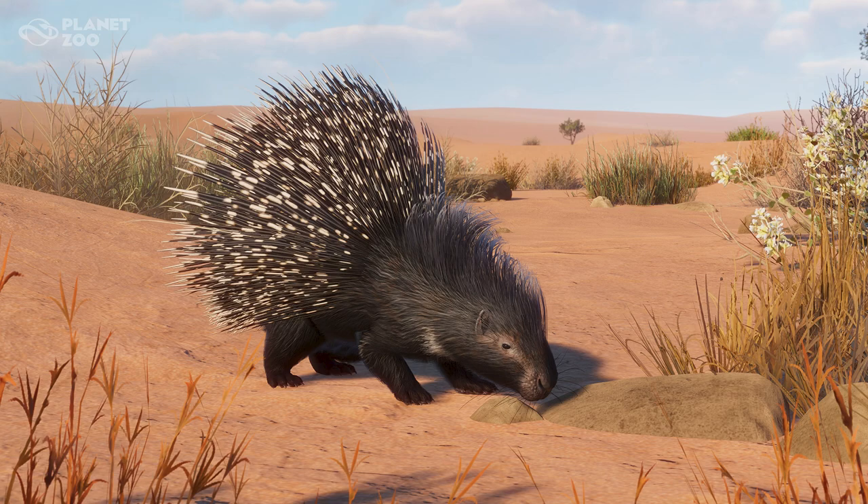The tips of its quills lodge into the enemy's skin, and the resulting wounds can disable or even kill the predator. Porcupines have been known to injure lions, leopards, hyenas, and even humans. African Crested Porcupines eat tubers, bark, bulbs, fallen fruit, and cultivated root crops. They are nocturnal and forage alone at night, traveling up to nine miles in search of food. They return to the den to rest during the day.